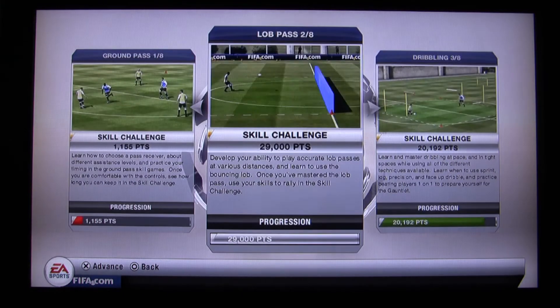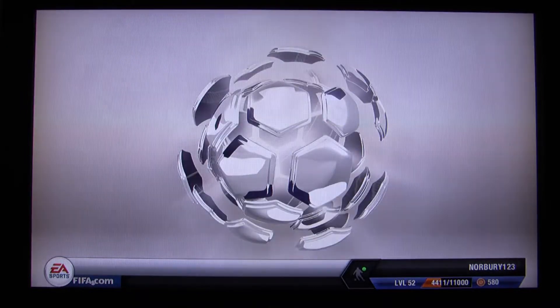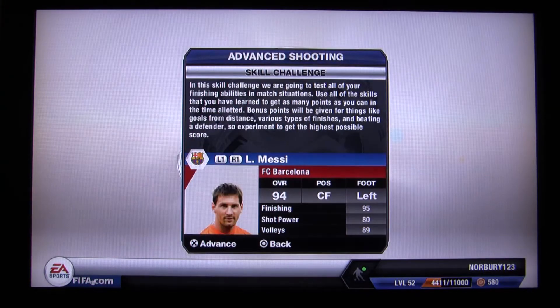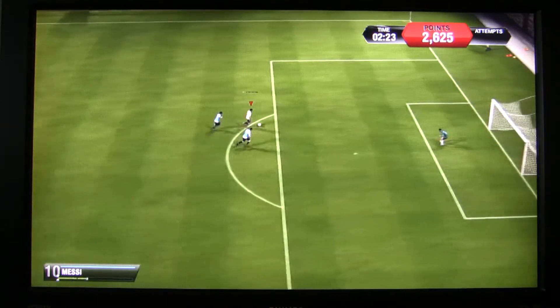Also new is Skill Games, where you can improve your free kicks, passing, shooting, penalties, and dribbling. These have scores — you can do bronze, silver, gold, and then a skill game at the end.